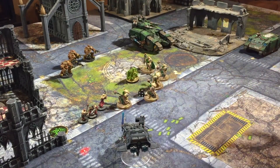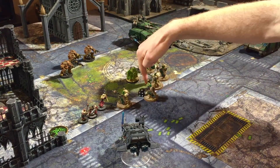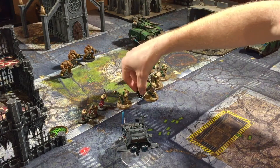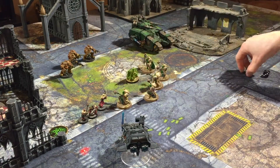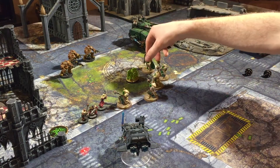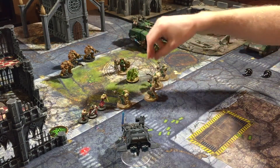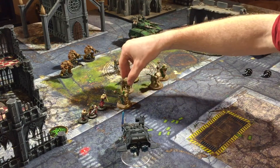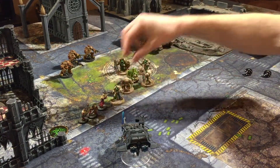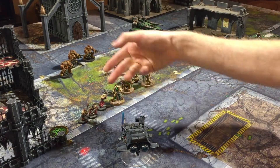We have to stay more than an inch away from this unit in the charge phase because we didn't declare it as a target. Of course, we have to get within an inch of that unit there. So when we now pile in our three inches — to here, to here, here, and here — and we'll pile in here as well. So these two models can fight and they'll easily kill these Cultists here.